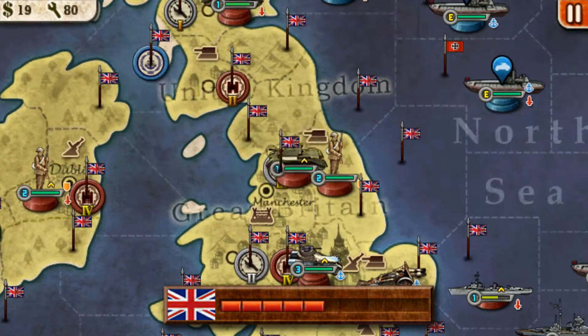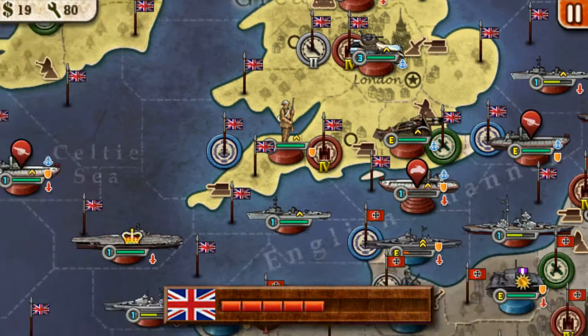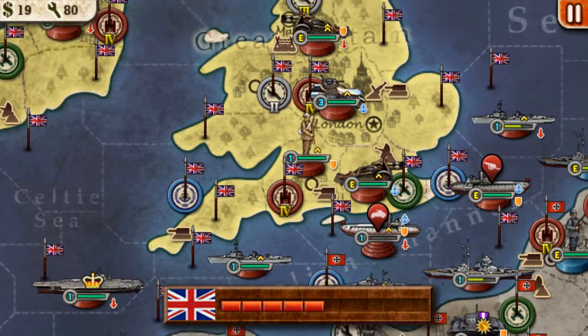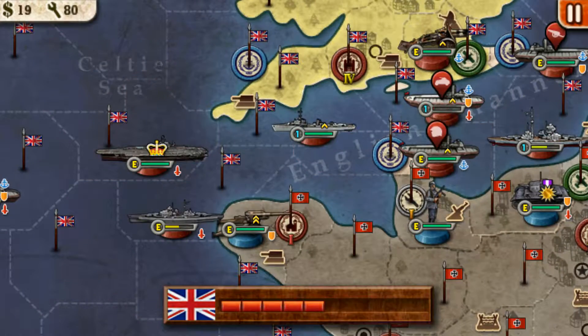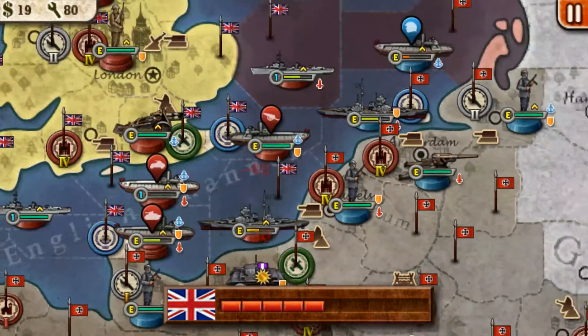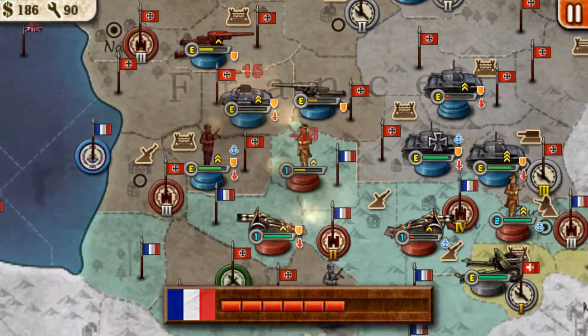Don't think about being sympathetic for your friend that helps you take over France, because he can't invade — he has no access to water. So just gobble up all the land you can, because trust me, you need it a lot more than he does.